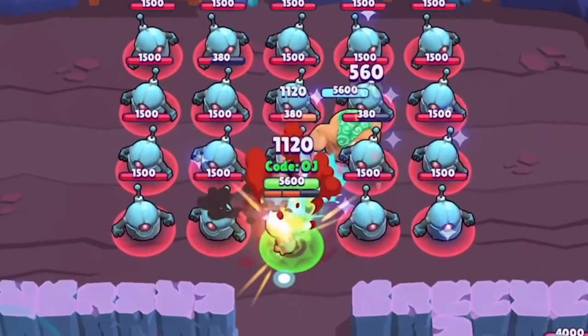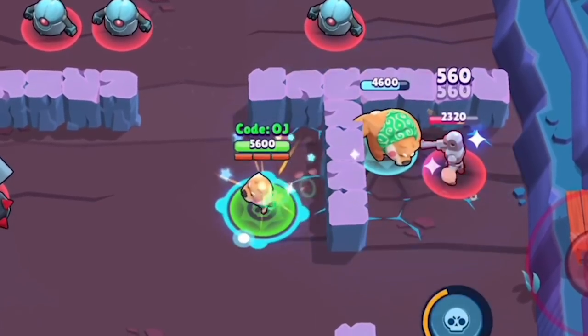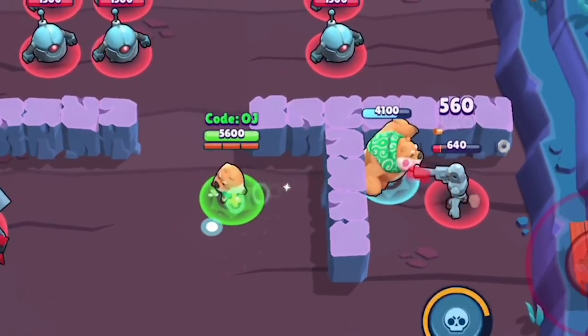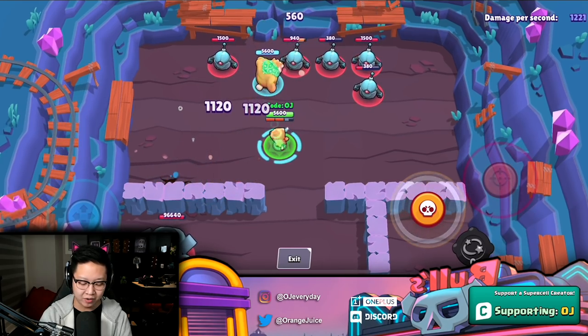We have Nita's gadget — this one's very interesting. The bear stomps and stuns everything. It even stuns the attacks. Definitely, it stunned the attack on that fellow there. So that's Nita's gadget — her bear will stomp the ground and slow down enemies.